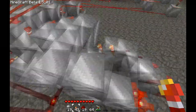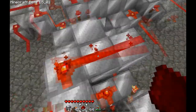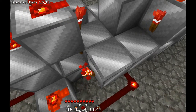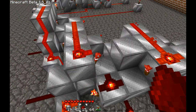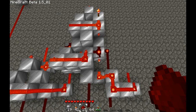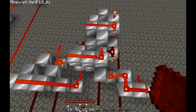And for that, place a redstone torch here, connect this with redstone, and place a redstone torch here, and connect it all together there. Now this is the full adder, completed. So we have 1 half adder and 1 full adder.